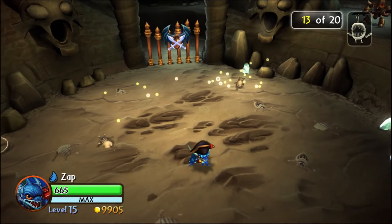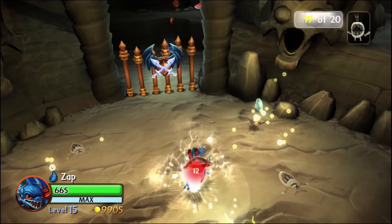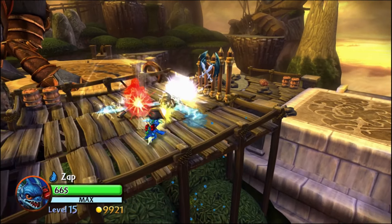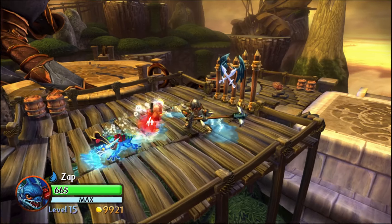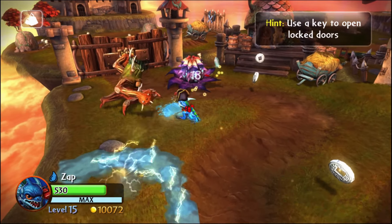Welcome back to the Skylanders Ultimate Nightmare series, where I will play a solo run with every Skylander on Nightmare Mode to see which Skylanders and which of their upgrade paths are better. To start out this video, we've got Zap on the Tesla Dragon upgrade path, which gives him upgrades to his Lightning Breath moves.